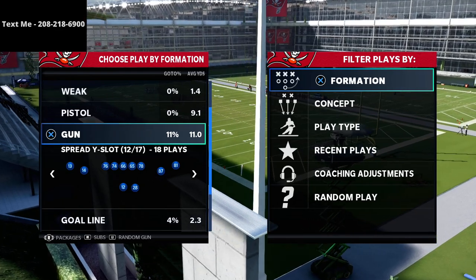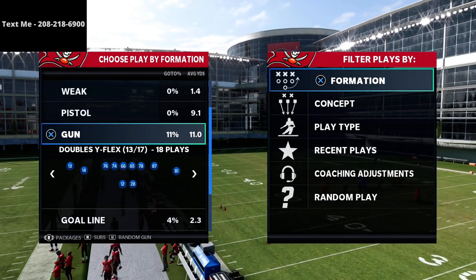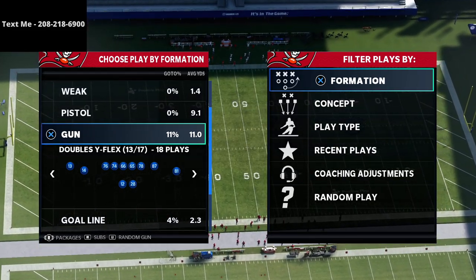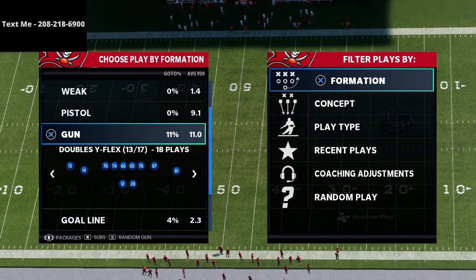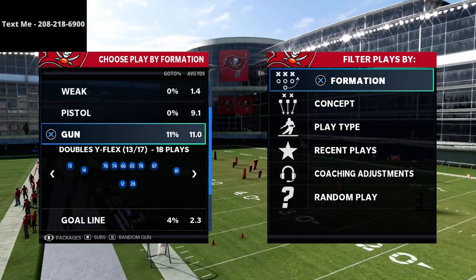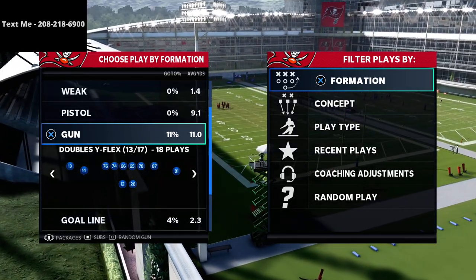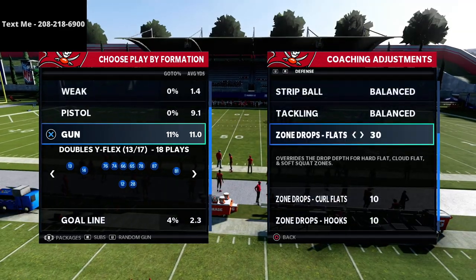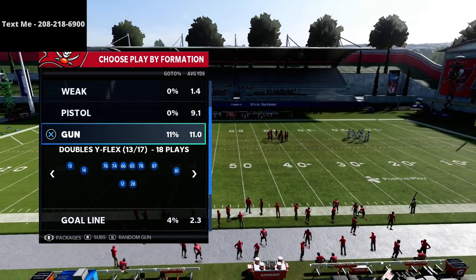We're going to be continuing our series on the New England spread offense — specifically the Doubles Flex and the Spread West Slot. I think these are two of the best spread formations in the entire game, and the New England Patriots playbook as a whole is the best playbook in the game. If you want my entire New England Patriots offensive guide covering every formation, I'll leave a link in the description below.